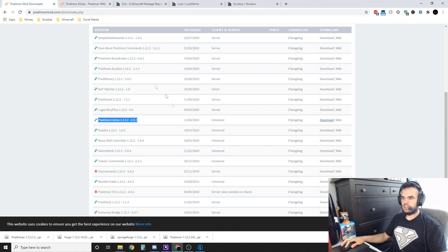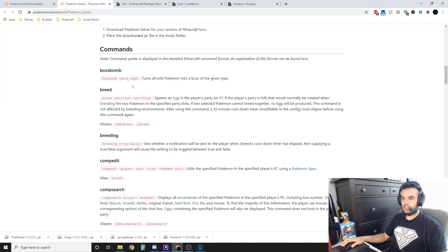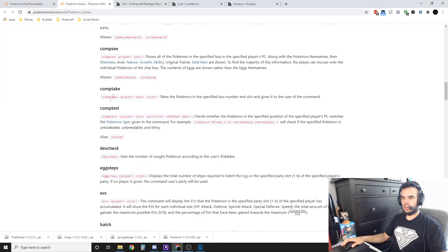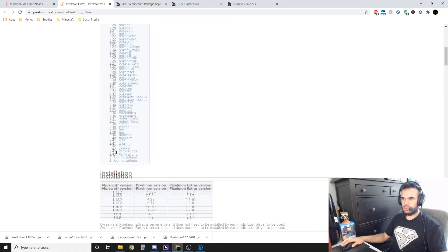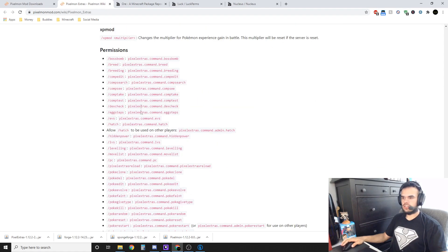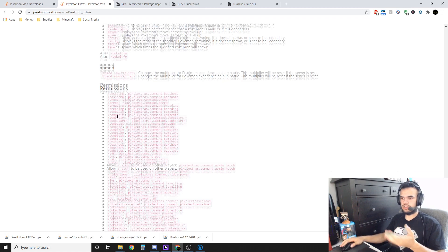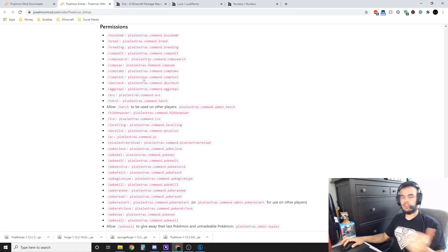Open up the PixelExtras wiki and you'll see all the different commands you can assign to people. All the permissions for the different commands are listed here. You'll have to do some reading and figure out what you do and don't want to give to your players — it's all up to you and you'll have to customize that.